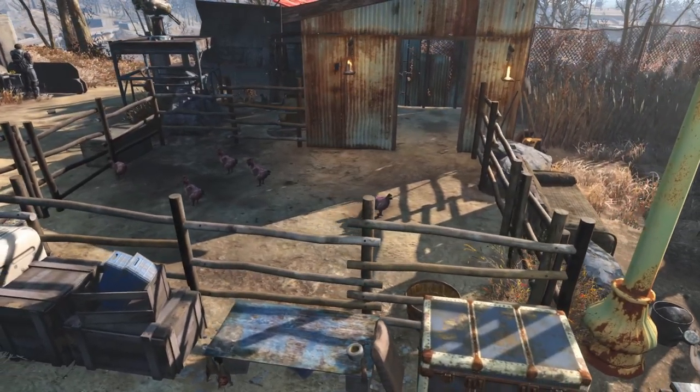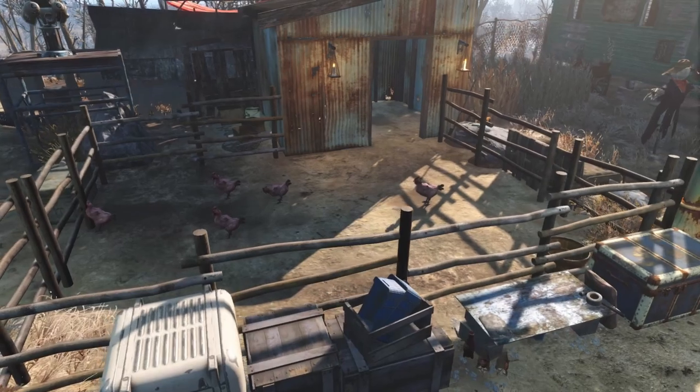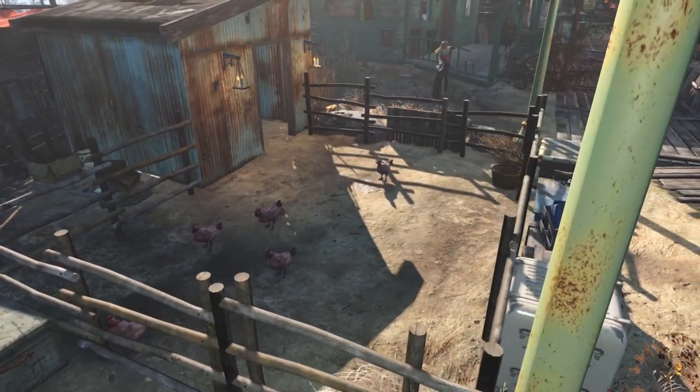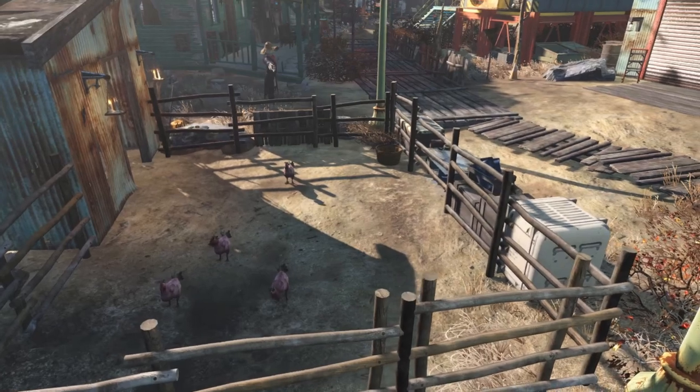Clutter can be very simple as well, like here at Sunshine Tidings, where I have added plenty of boxes and other equipment scattered throughout the settlement. Thinking about your theme before adding clutter can help tie the two tips together, which makes for a more compelling build.